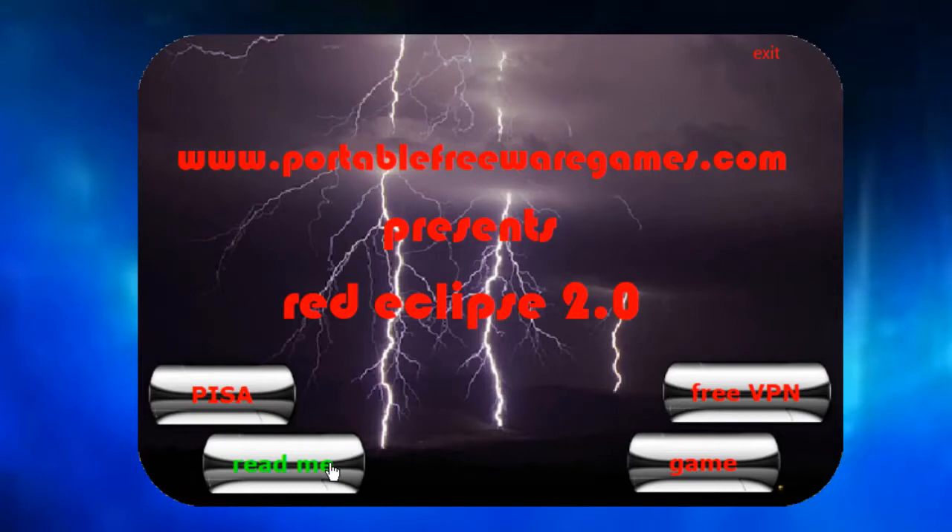Underneath Pisa we've got Readme. That's just basic readme documents for this game — instructions, a description of the game, copyright owners for the game, stuff like that.